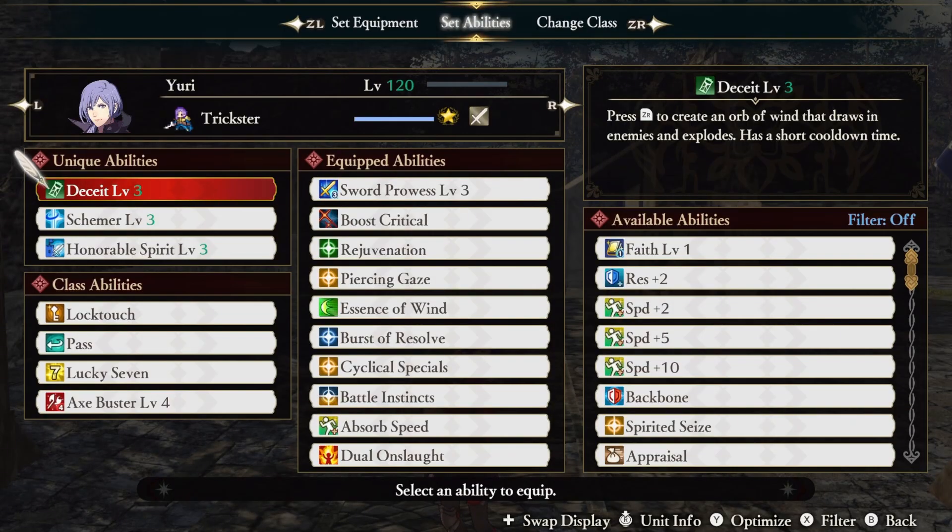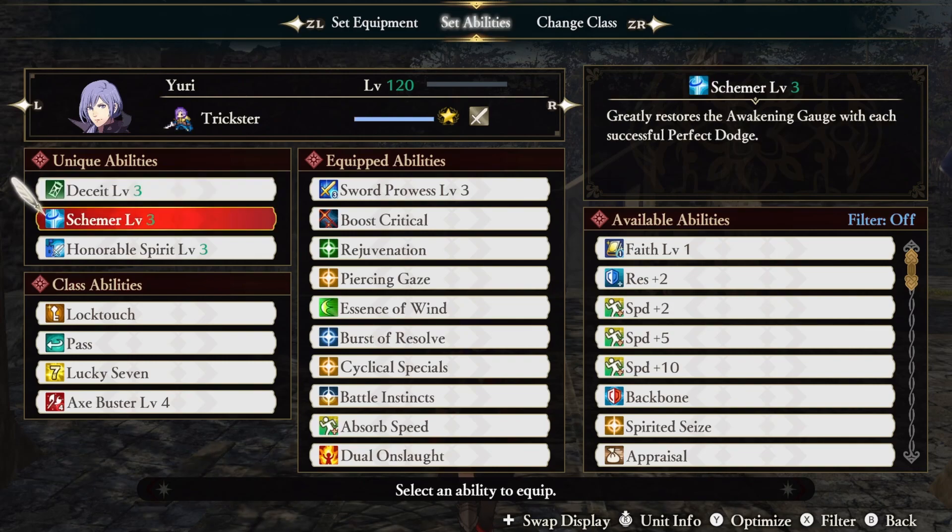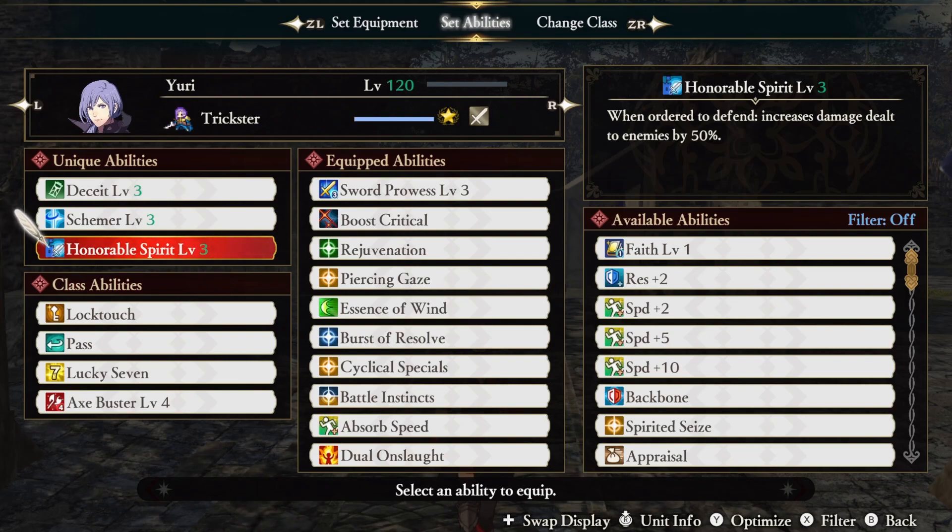On to the unique abilities. We have Deceit, which creates an orb of wind that draws in enemies and then explodes, knocking up enemies into the air and applying the Windhorn status effect. The ability isn't the worst, but it's also not one of the best. Schemer greatly restores your awakening gauge with each successful dodge — if dodging is part of your playstyle, this is a pretty big advantage. And finally, Honorable Spirit boosts your damage by 50% when being ordered to defend.